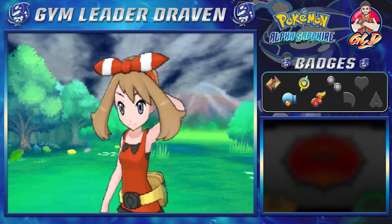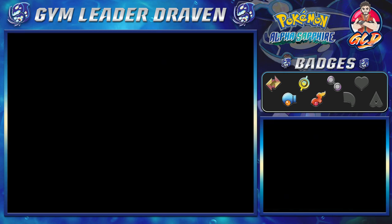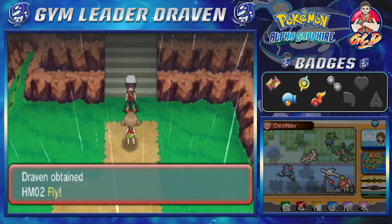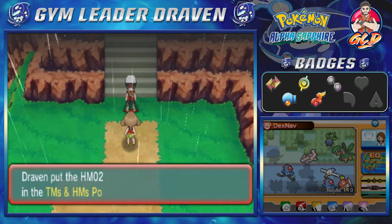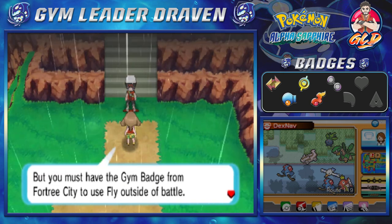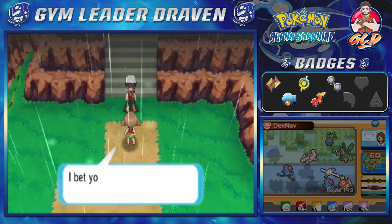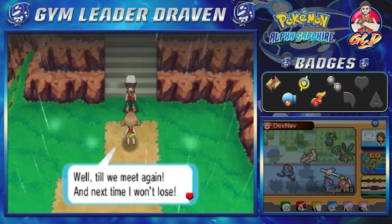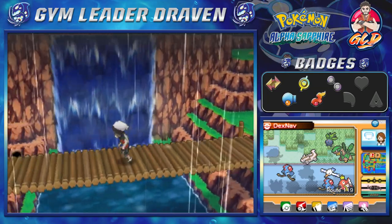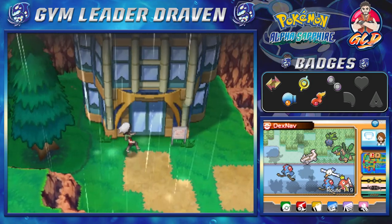We defeat May! She says we're as strong as she expected, Draven. As a reward she gives us HM02 Fly. With Fly, your Pokemon will carry you back anywhere you've been before, but you need the Feather Badge from Fortree City Gym to use it outside of battle. Fun tidbit: Fly isn't going to be as useful in this game because a mechanic changes the whole aspect of travel. We'll be heading to Fortree City off-screen for something we've been planning.